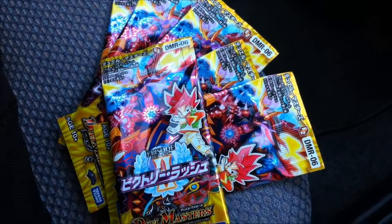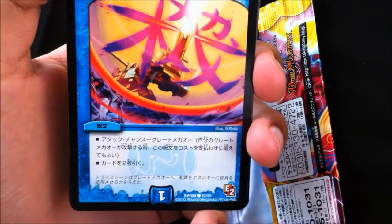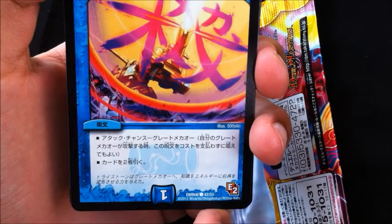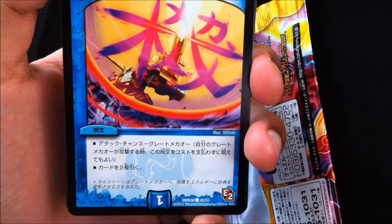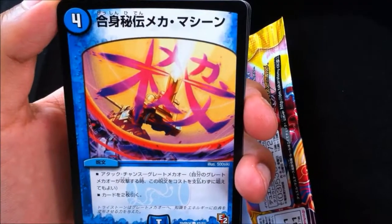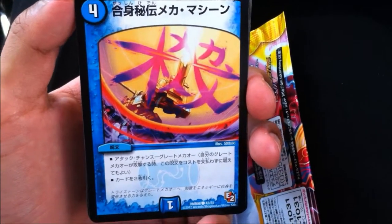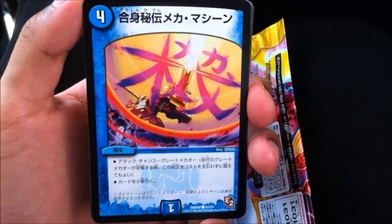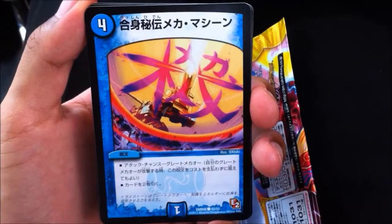We're just going to find out what this set is all about. Alright, this first card is draw two cards and it has attack chance — Great Meko. So whenever one of your Great Mekos attacks, you can play this card for free. That's pretty intense — draw two cards instantly. I think Duel Masters is finally getting sick of sorcery-speed spells and we're getting some instants. Take that, Ryan Miller!